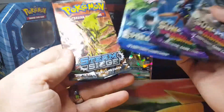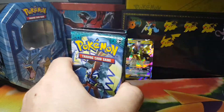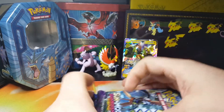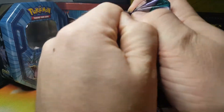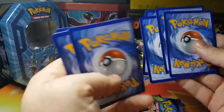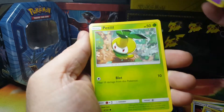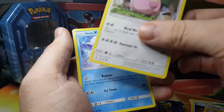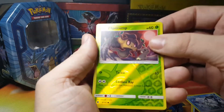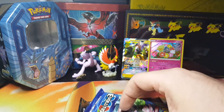So we've got four packs: an Evolutions, a Steam Siege, and two Sun and Moon Guardians Risings. All right, let's get into it. Sun and Moon — four to the front. There's a code card. Cards are: Leaf Energy, Glalie, Enhanced Hammer, Aqua Patch, Machop, Trubbish, Petalil, Chansey, Alolan Vulpix — and it's a Reverse Holofoil common. Holofoil Rare — one point! With the Comfey.